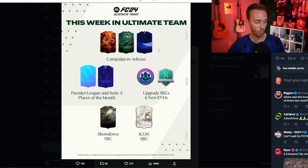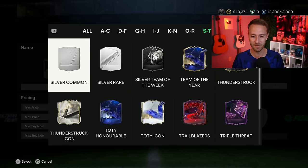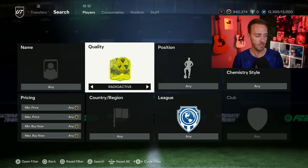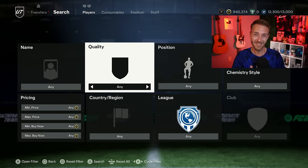Just a heads up and a bit of a warning. The fact that the re-release and Showdown SBC is shown on this tweet really makes me think that is what's coming this Friday. Now, normally EA don't promo what is coming on a given Friday on one of those content tweets — like they didn't tell us Fantasy FC or Future Stars were coming. So that's one thing that maybe bets against it. And here's probably the biggest thing that bets for it being Fut Birthday — let's switch gears.